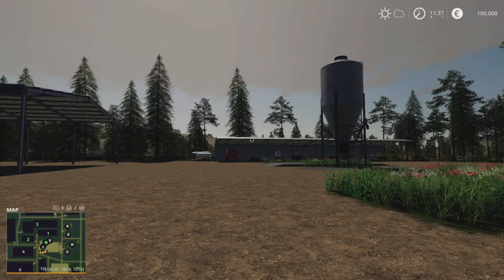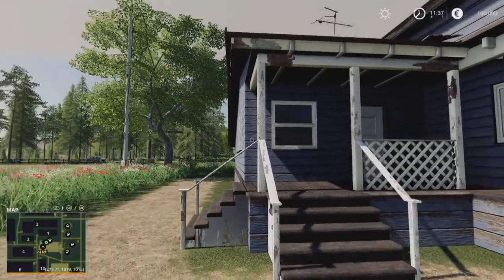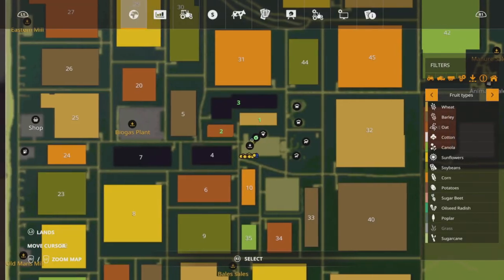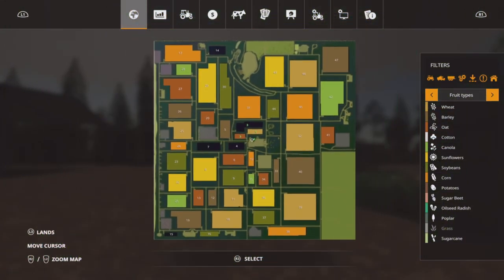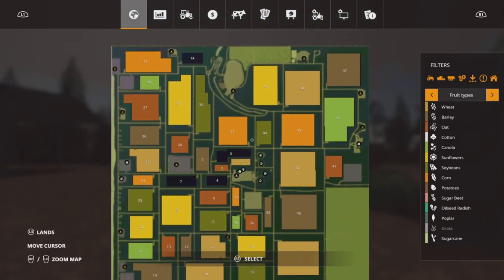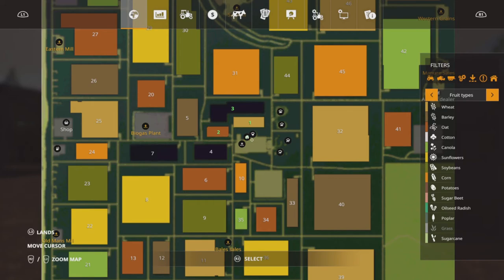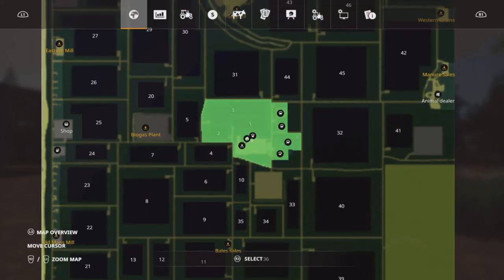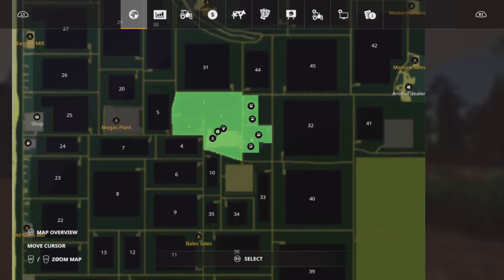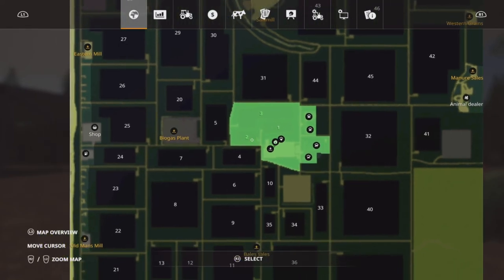So we are here at our main farm. I'm on new farmer mode. If we have a look on the map, we're pretty much bang in the middle. It's quite colourful and bright. In new farmer mode, we start off with your farm area, the animal pen areas, and we own fields one, two and three.